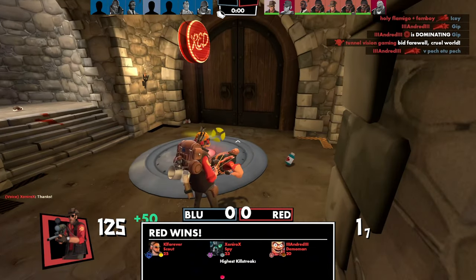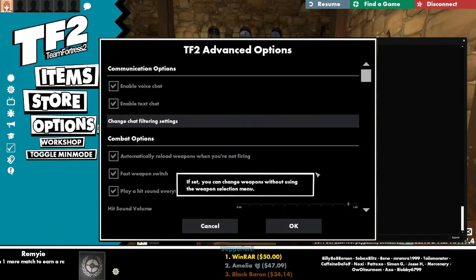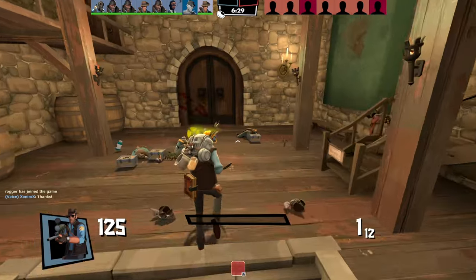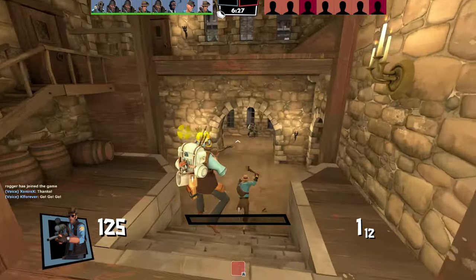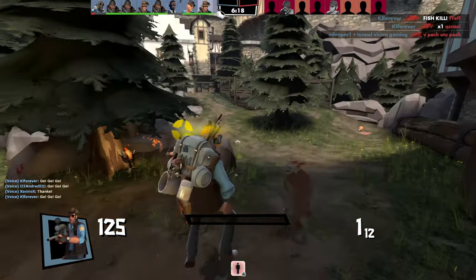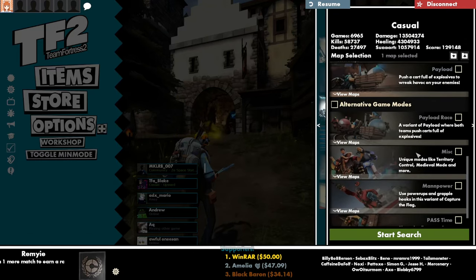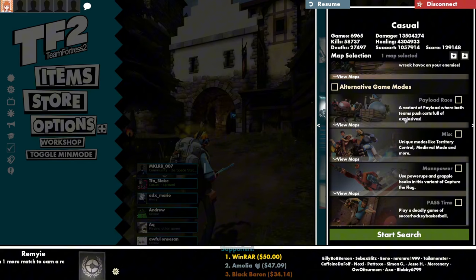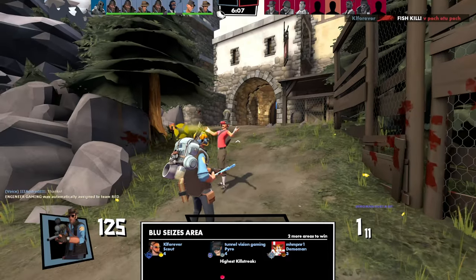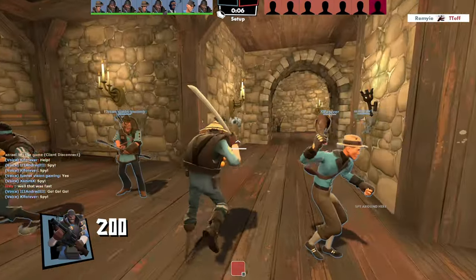They should really make this an option in the advanced options because I feel like a lot of people would be interested in playing like this. But in reality, the medieval mode doesn't see much love. I really want to see more maps for the medieval mode being added to the game, or even having its own category — like here we have payload race, why not add something that says medieval mode with a couple of maps? Since a lot of people are gonna ask, let's play some Demoman.